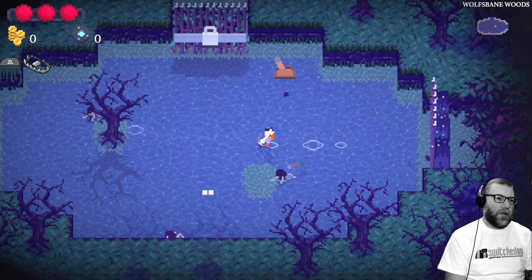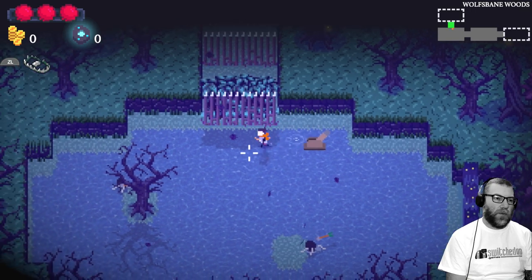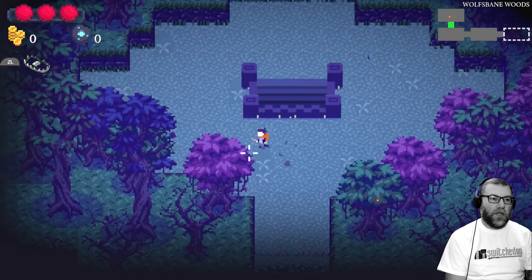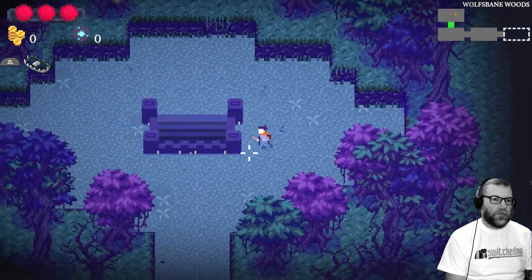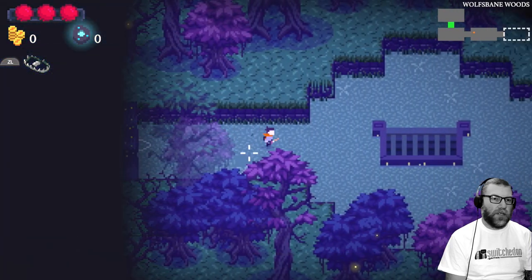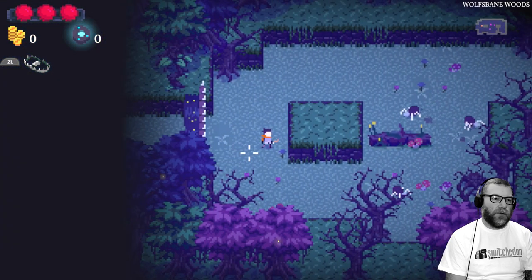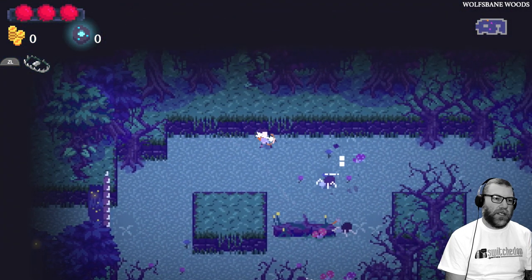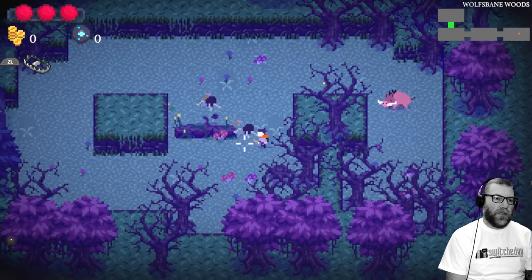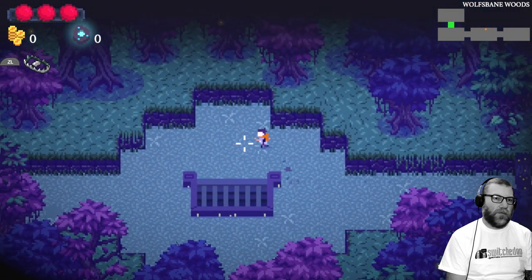We've got this starting character here who's a hunter. He's got a bow and arrow and you need to work your way through these rooms. It reminded me a little bit of Binding of Isaac when I first played it — a lot to do with that map in the top corner, very much like Binding of Isaac, and obviously the viewpoint is very similar. You go into these rooms and the door locks behind you, and you have to clear the area of enemies to reopen the door and move on to the next area.